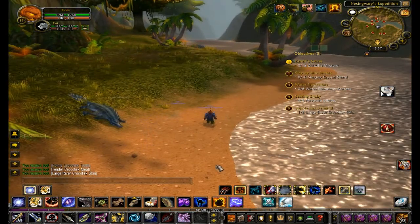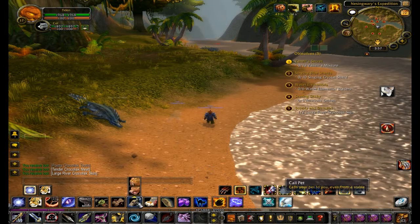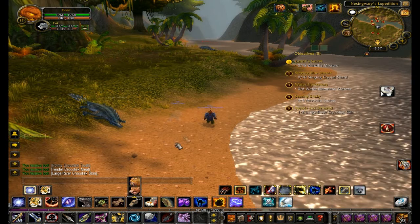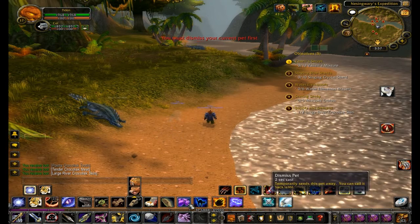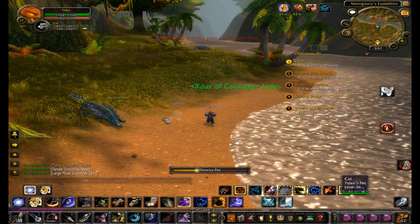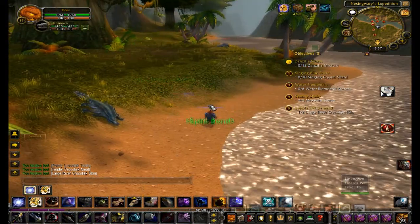Speaking of pets, another change they've made to hunters is your Call Pet button has a little arrow on it — because you can call two pets! You don't have to stable your pets anymore; you can call them on command. However, you have to dismiss your current pet first, which no longer decreases happiness, which is very good. So we'll dismiss our little cat here, which I haven't named yet, and we'll summon Psycho Stick, the bear!